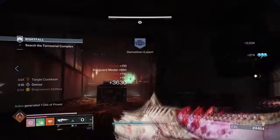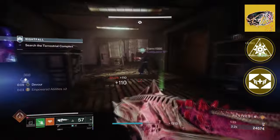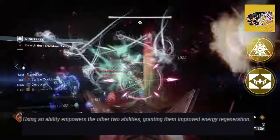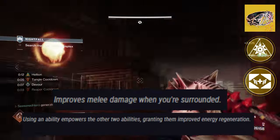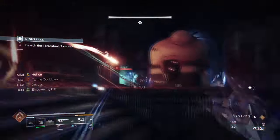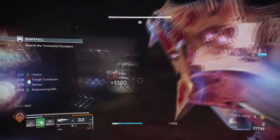For this, we will be using Solipsium and Microcosm. Starting with Solipsium and its two exotic effects, it states: Spirit of Inmost Light — using an ability empowers the other two abilities, granting them improved energy regeneration. Spirit of Syntoceps — improves melee damage when you're surrounded. Both of these spirits have been very popular since the day they were first released, and now having them here allows us to make full use of them even more.